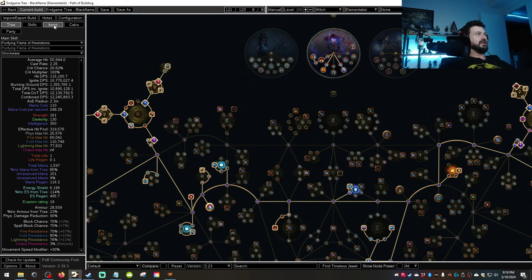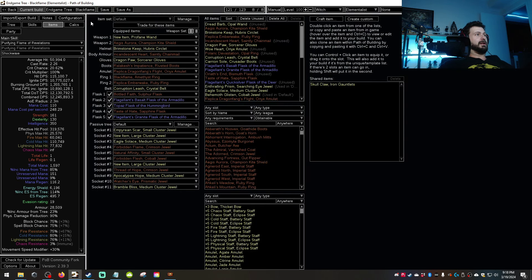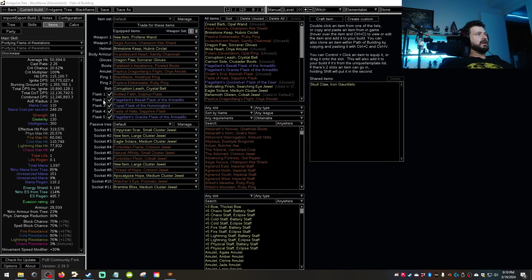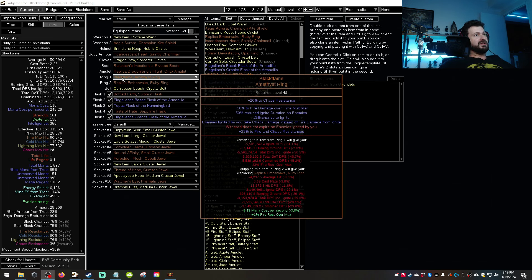This isn't normal ignite — this is Black Flame ignite, which is chaos ignite. The reason this is chaos ignite is it comes from our item setup, running the ring Black Flame. In a past build I did — Detonate Dead — that was actually pretty effective, probably one of the best builds I've ever put into the game, and super tanky as well. The huge advantage of running Black Flame is that enemies ignited by you take chaos damage instead of fire damage from ignite, and also Withered does not expire on enemies ignited by you.